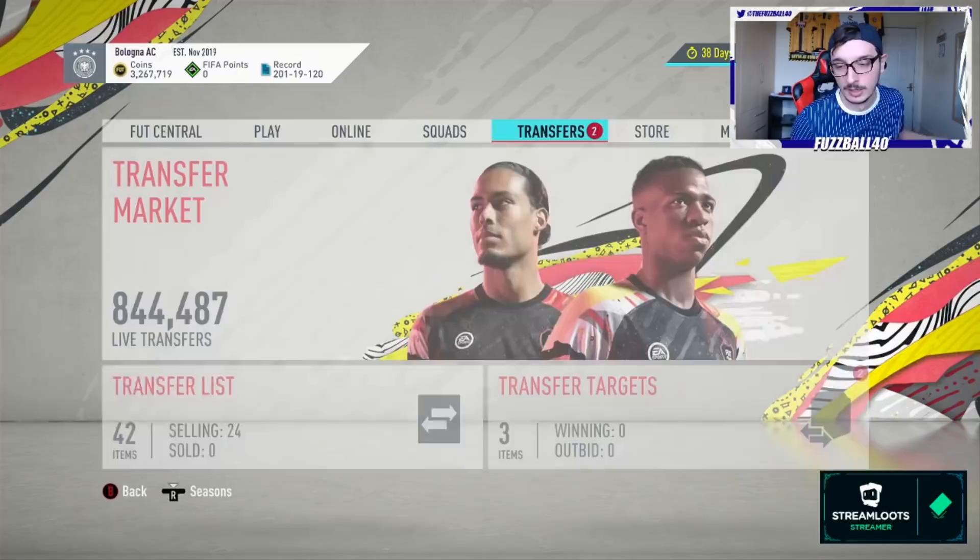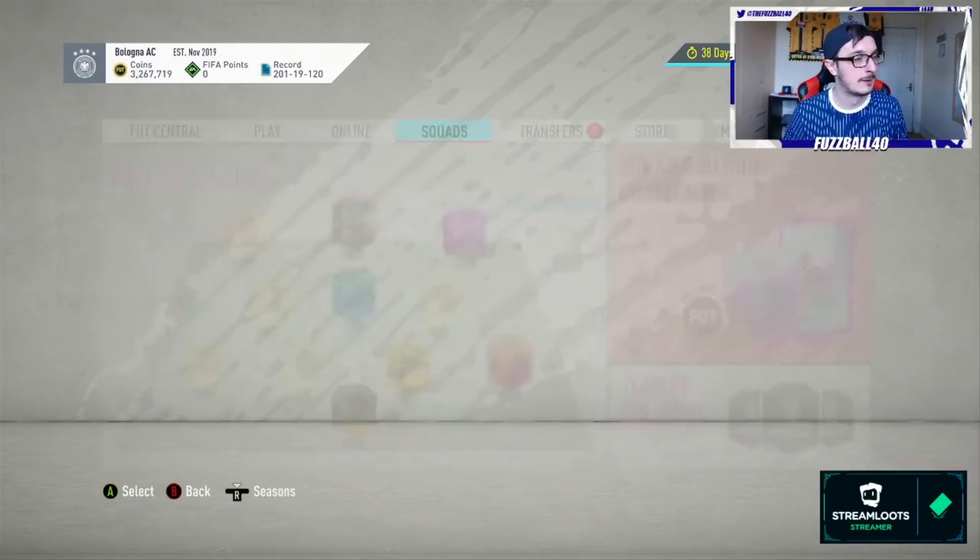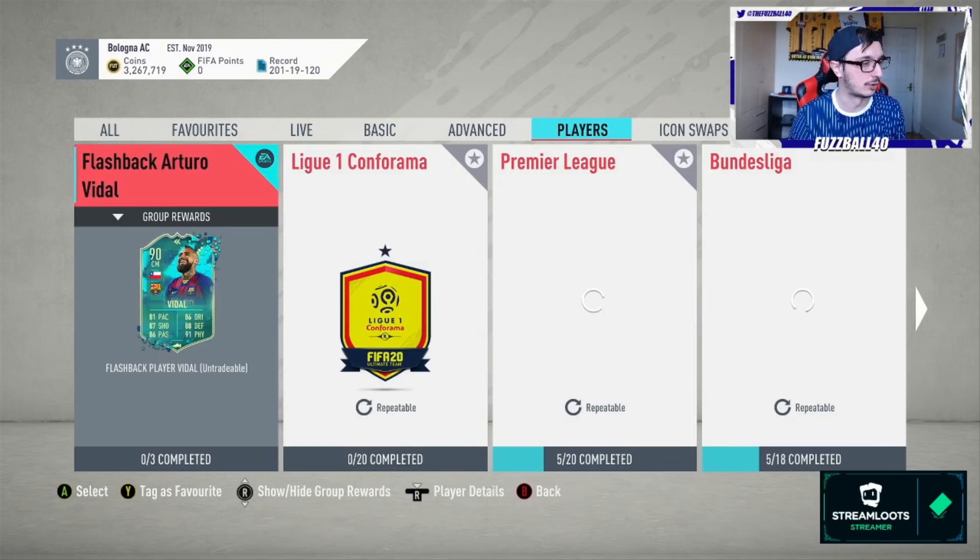Let's talk about League SBC method. Essentially it is a method whereby you convert bronze cards that are unusable into silver cards, convert the unusable silver cards into gold cards, the unusable gold cards into gold rares, and so on. The reason we do this is because all the league SBCs have now come out with their third player.